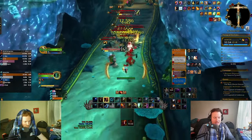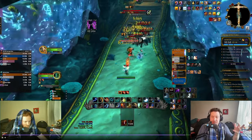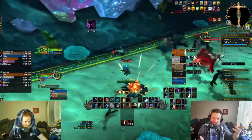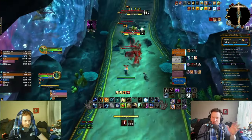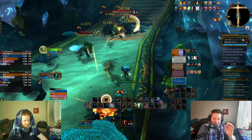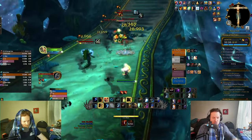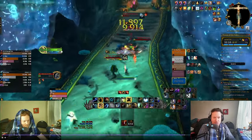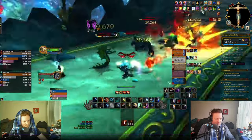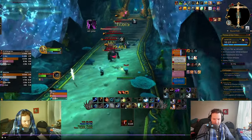If you get a Stormkeeper and you're holding it waiting for an Ascendance proc, and then you get one, absolutely send those Lava Beams — that's a really fun part of the build. But if you're not pressing Lava Burst, you're not cooling down Primordial Wave, and then you won't get as many Meatballs as shown here. It's very, very important that you do that.